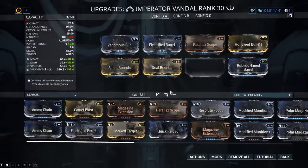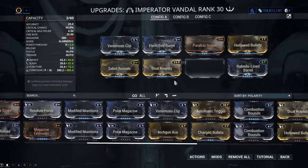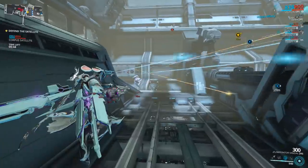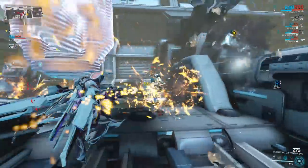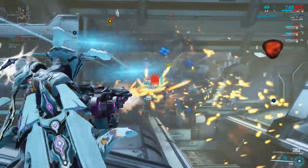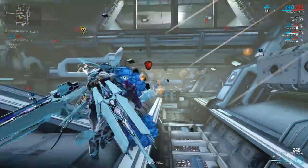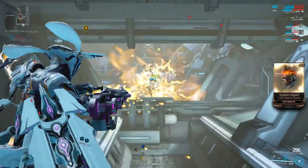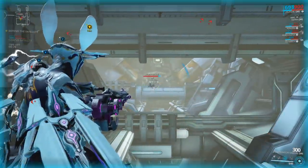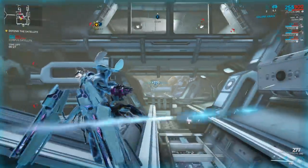There are no mods for this gun bigger than that apart from the automatic trigger, which is also a 15 point mod. I just couldn't get over the fact that Sabot Rounds was a 15 point mod, but it ended up being worth it once you actually put the thing in. The Imperator Vandal is not an amazing weapon — it's just kind of an okay weapon that can be made pretty good.